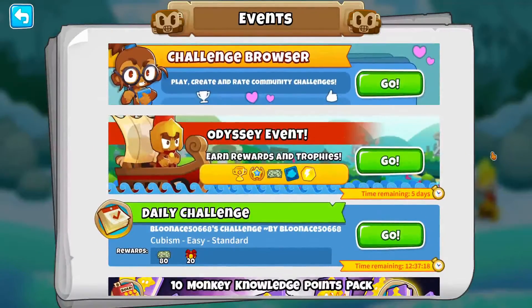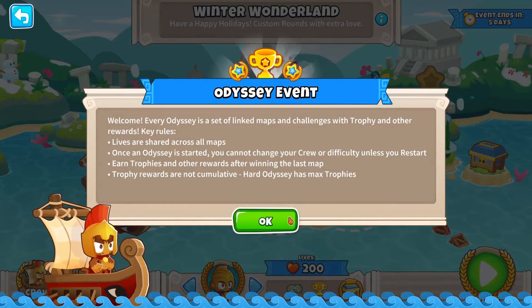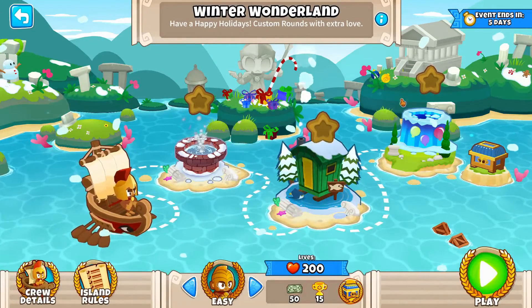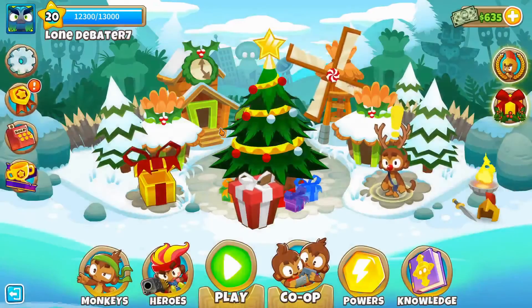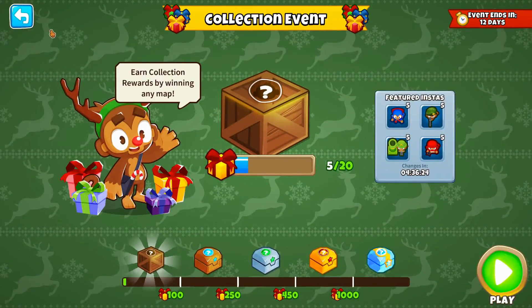I'll log in with Steam so we can do these events. For odyssey, these are linked maps and challenges with trophy rewards. You have lives across the entire progression to get to the end. You're also locked in on what turrets you can bring, so I'd suggest waiting until you have at least every type of turret unlocked before starting this so you have all your resources available.